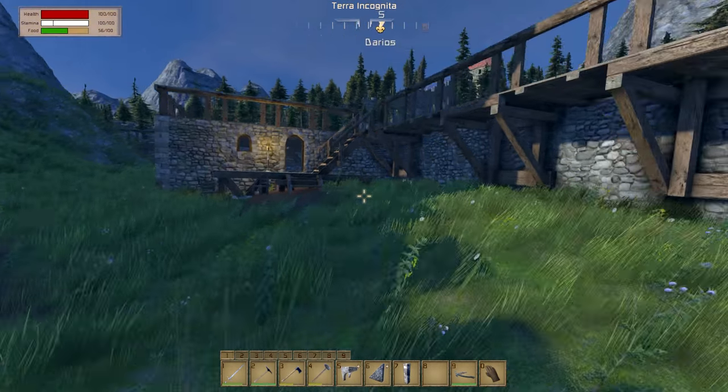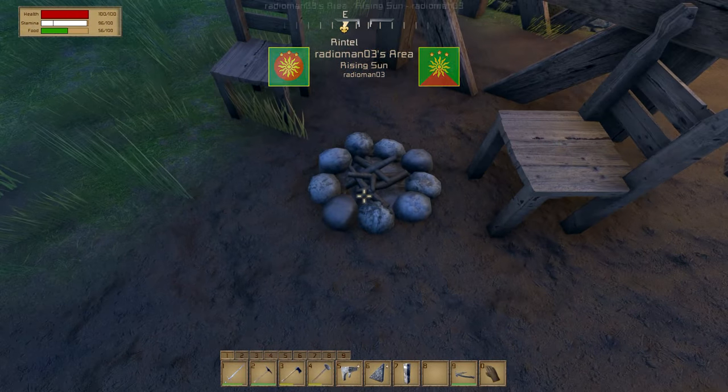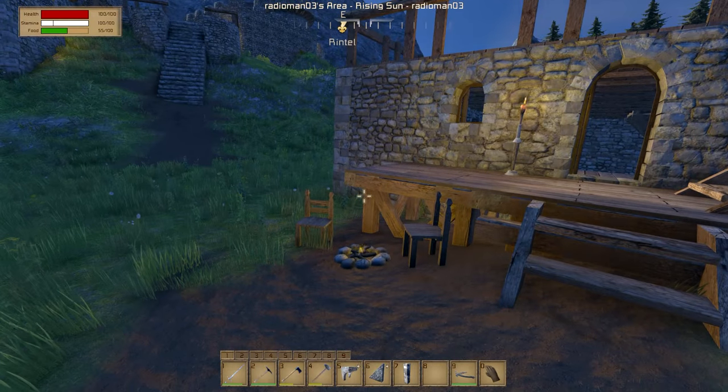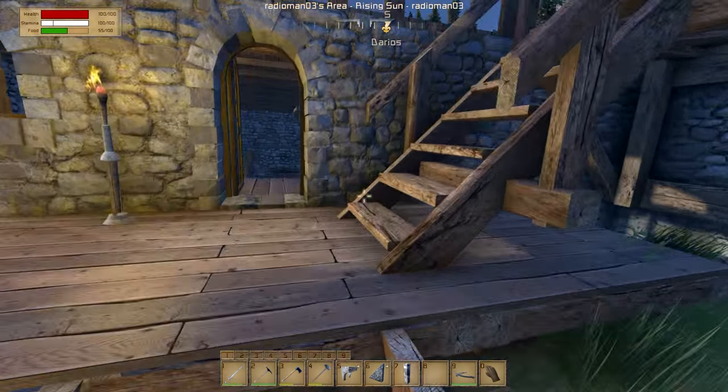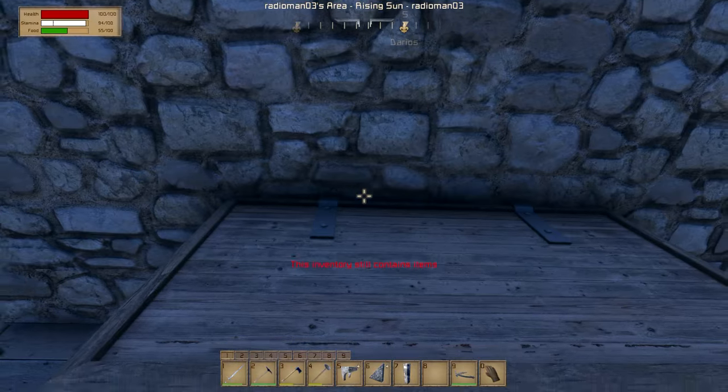All right, so we need some supplies. Let's get some supplies. I love having that little campfire going, and I put a couple of chairs there too — a couple of lazy bums can sit there and just watch the world go by while they're at the fire.